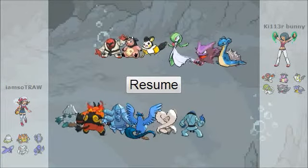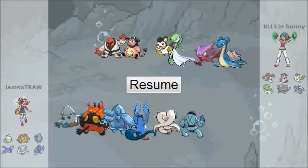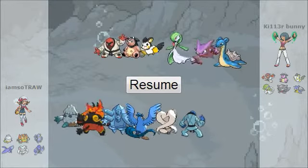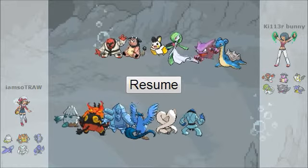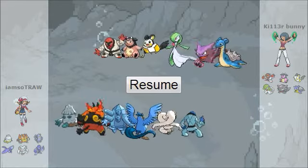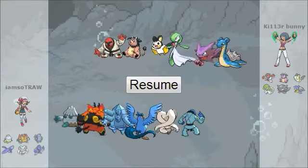Hey, what's going on guys, it is Killiebunny here and we got an NU match for you today. Once again my team is on top — I'm not sure if there's any way to control that. If you guys do know a way, could you leave a comment below? I kind of want to be on the bottom every time.